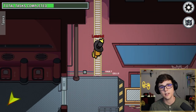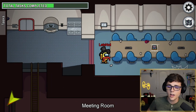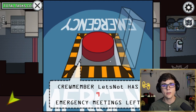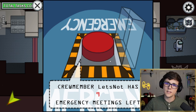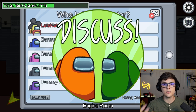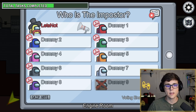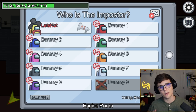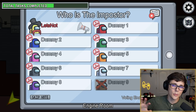Let's talk about the Emergency Meeting button. One of the changes made is a very simple sound effect change. If you click the Emergency button, it now has a new sound that didn't used to exist. I think it's a really cool change and I'm glad they made it.